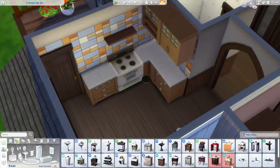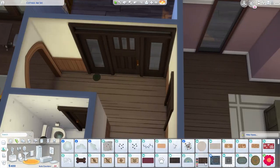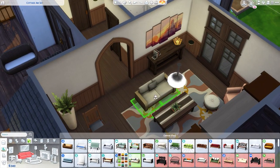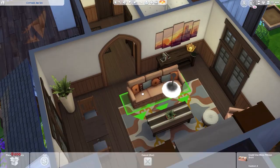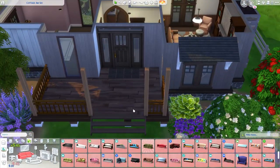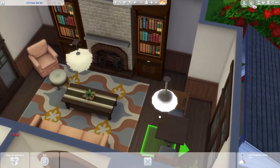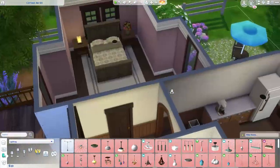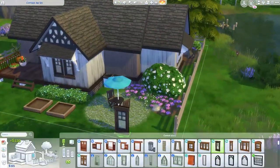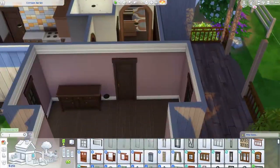Here I removed some of the archways and replaced them with cheaper ones — the new archways we got with the stair update, the ones with the little pointed top, are actually really cheap. So I swapped them out, and that gave me more simoleons to add in a bike at the front. I also add in laundry — laundry is so important. I deleted some base game windows, the long ones, which are really expensive, and that gave me a little bit of money for a mirror, though I'm still at 185 simoleons.